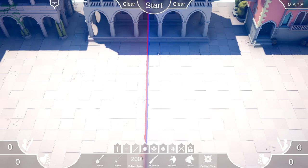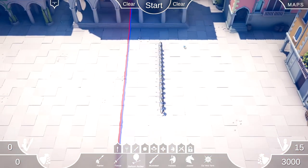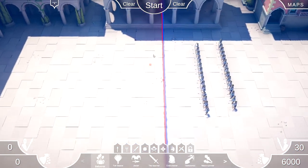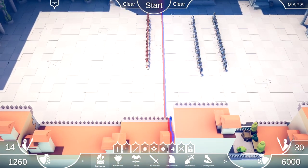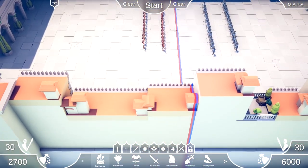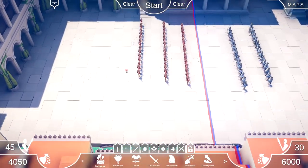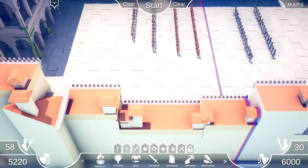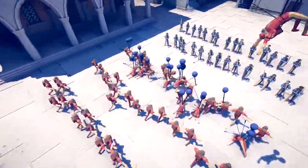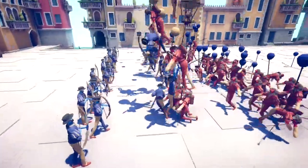Oh my God, I just had the best idea of my life. Let's do 30 balloon archers and 30 ballooners. I think we're gonna need a couple more ballooners — maybe we'll do 45 ballooners because they're a much cheaper unit. Yeah, we'll do one more row. Even that's only 4,000. This might be a little unfair, but let's give that a try. This update was very balloon-heavy. A lot of ballooners.